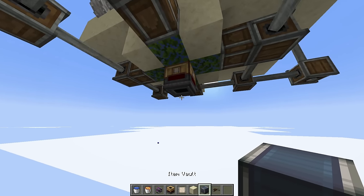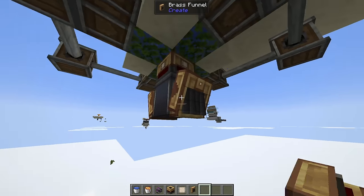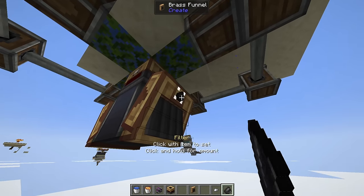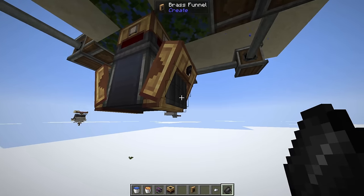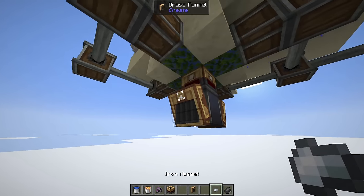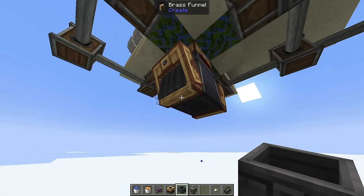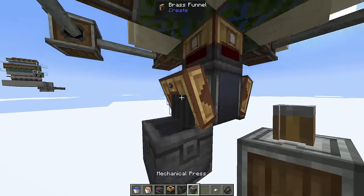Put down any block for storage — I'm using a vault since I had it. Attach two brass funnels facing outwards. On one, set it to filter for flint, so every piece of flint generated falls out that side. On the other, set it to iron nuggets. Then under the side with iron nuggets, put down a basin, and above the basin put down a mechanical press.